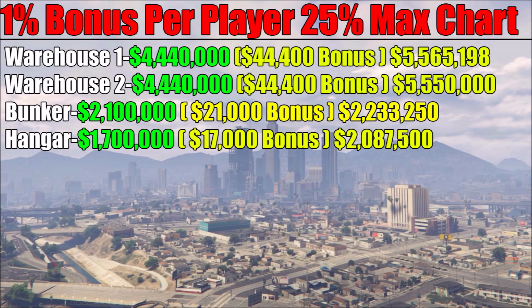Here are the double money businesses I sold. Warehouse One was selling for $4,440,000 — that's a $44,400 bonus per player — and I was selling in a full lobby. I also got a little extra because of a bonus mission on the truck for a clean delivery, so I got $5,565,198 back — a $1,160,000 bonus. For Warehouse Two, I got a $1,150,000 bonus for $5,550,000 total. For the bunker, selling for $2,100,000 — that's a $21,000 bonus per player. We delivered 17 out of 20 drops, but the bonus still made a difference and I got a $133,000 bonus on top.